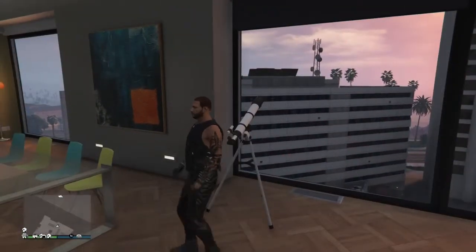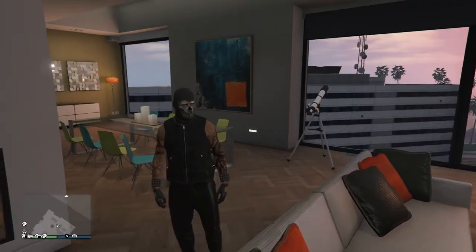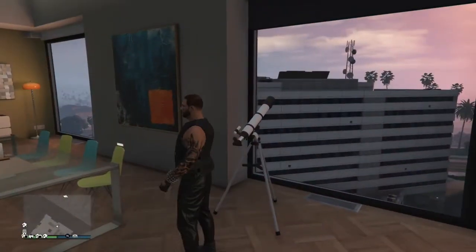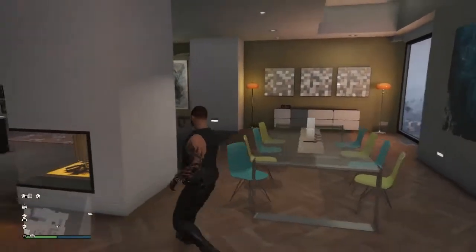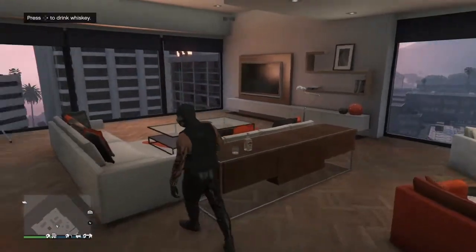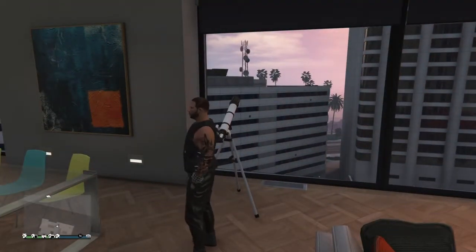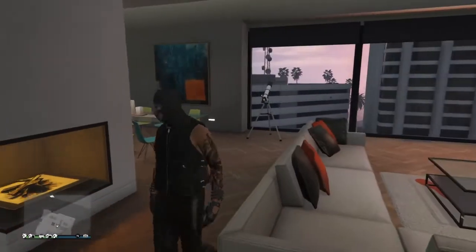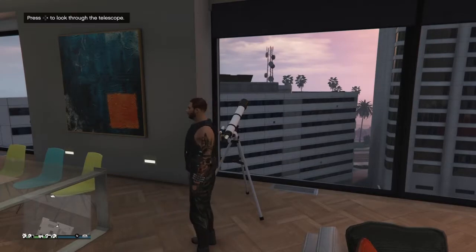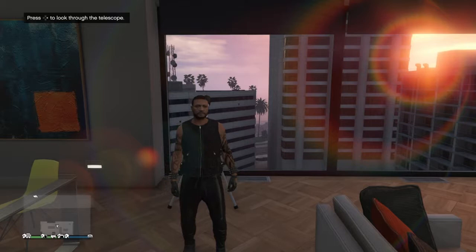Here's where it gets tricky — you have to run towards your telescope spamming really fast right on the d-pad so your face mask stays off. As you can see, this may take a few tries; mine came back on, so you run back towards it and spam right on the d-pad really fast. If your mask stays off, then you have done the glitch. I took a few attempts — this is a good example of what can happen if you don't do it right.